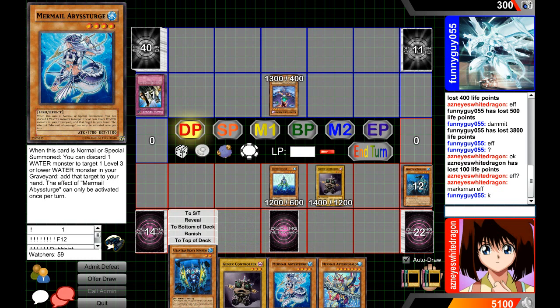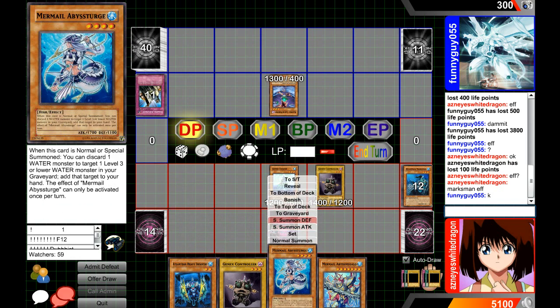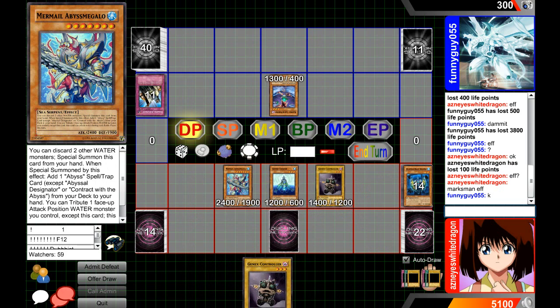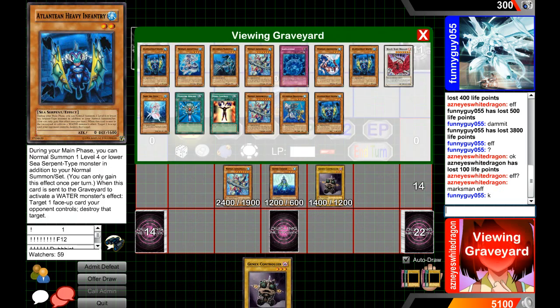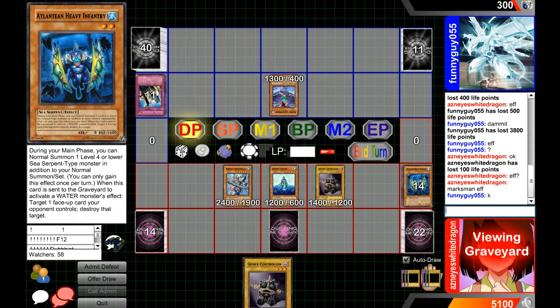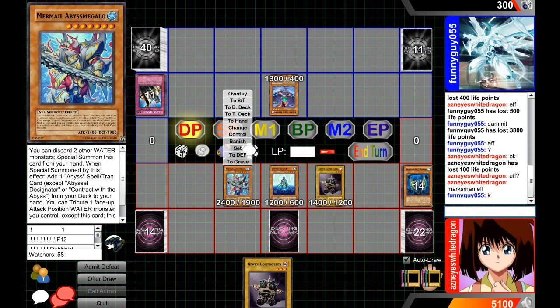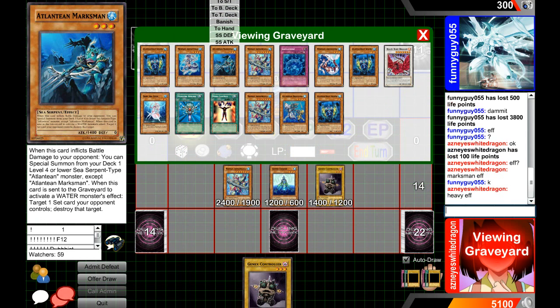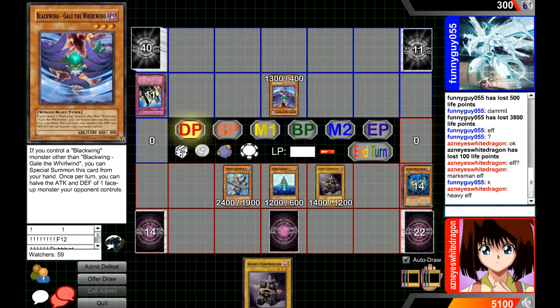That one won't have an effect, but this one will — so we can send this to the graveyard and this to the graveyard, and then we'll special summon this guy. I only played two Abyss Spheres in this build because of the Gen X build, so I do not have another trap to go for — that part is optional I believe. Actually it is not optional, but you can still special summon it, there's no restriction. Then we would get Heavy Infantry and then we would pop that.